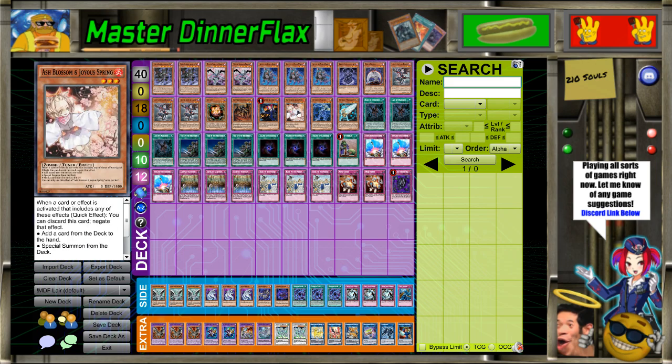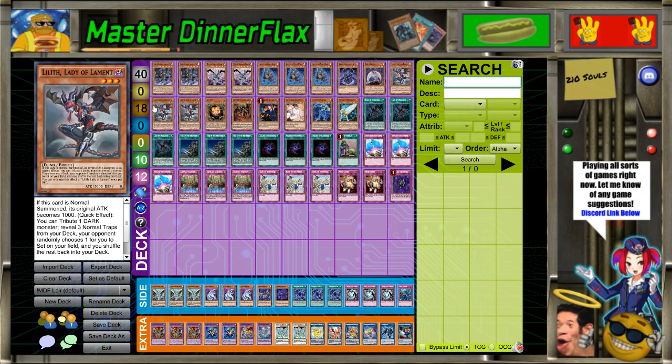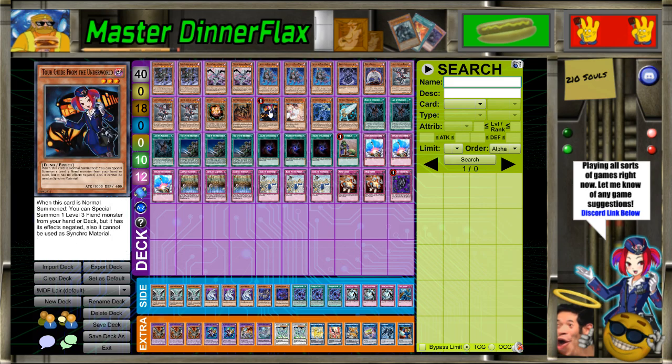The reason there's even one hand trap in here is because when you Ties for Sangin, you always want to have something you can search that's immediately usable. And the reason there's a fourth name among the Ties targets is because if you use a Torment Token, it allows you to Ties for level threes twice, which is actually pretty cool. Tour Guide on its own is actually a pretty strong normal summon.